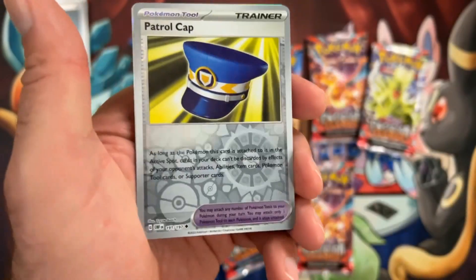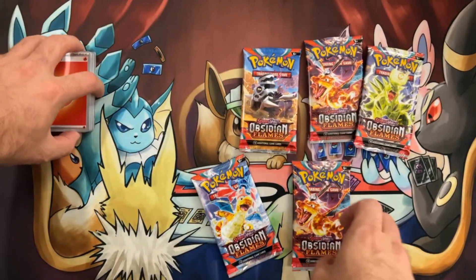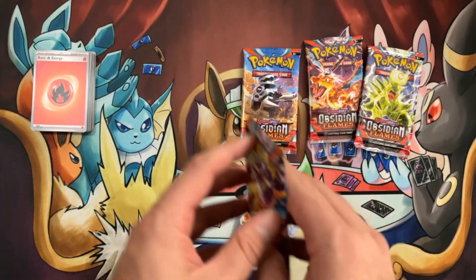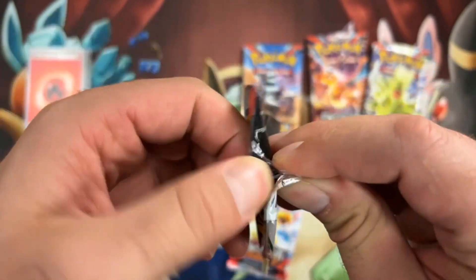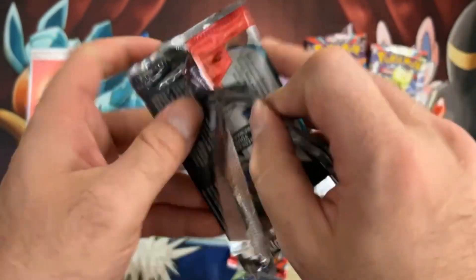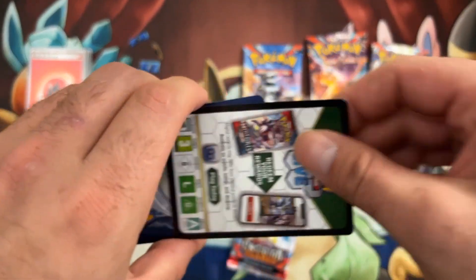Bun will be in the reverse. We got a Patrol Cap and a Toxitricity. Let's open this Charizard pack here. And the Dankoffs — you know how they are, they just never go away.